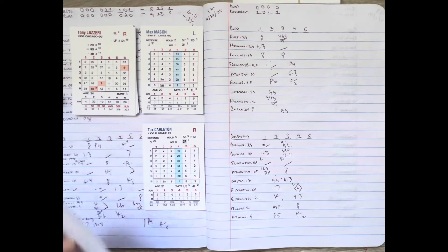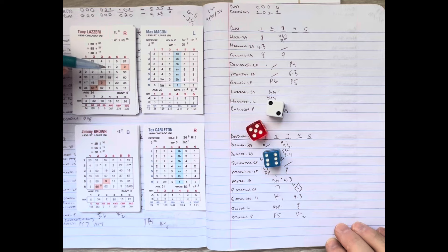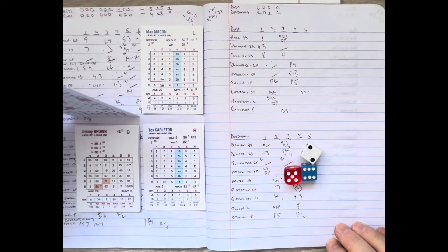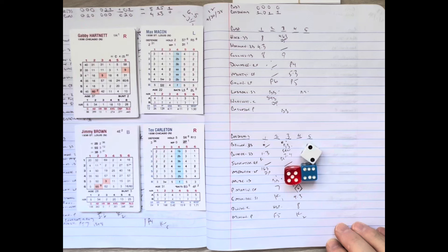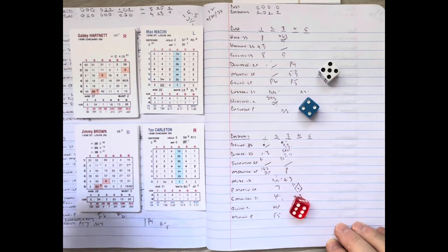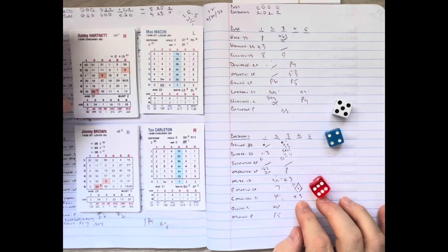In the fourth, the Cardinals add another run on an unlikely home run by Pepper Martin. We go to the fifth — St. Louis 3, Chicago nothing. Cubs have some work to do. Tony Lazeri, Gabby Hartnett, and Tex Carlton coming up. Macon delivers to Lazeri, who checks his swing — third base umpire Ray Charles says no swing, and Lazeri walks. Hartnett comes up and the infield moves to double play depth. Macon notes he's faced 16 batters and can face 31 before fatigue may become an issue.